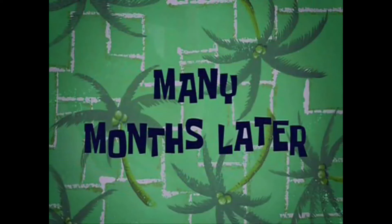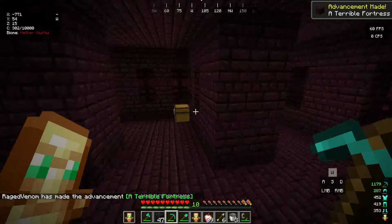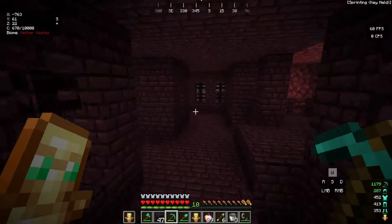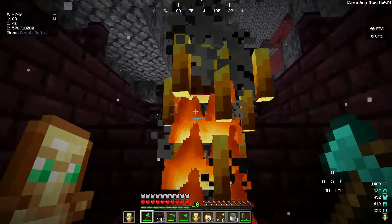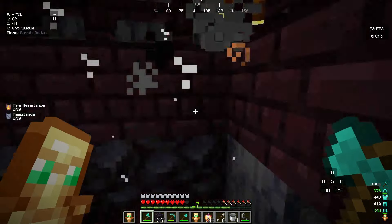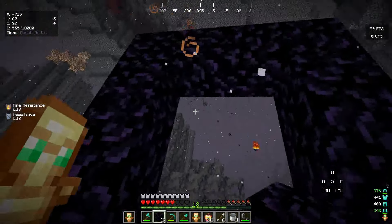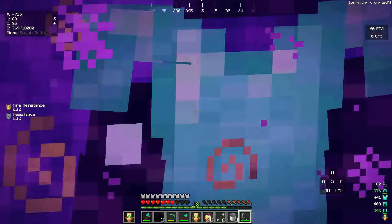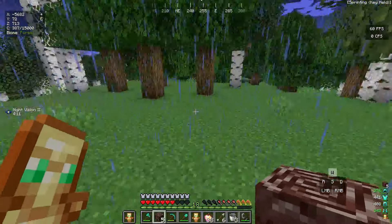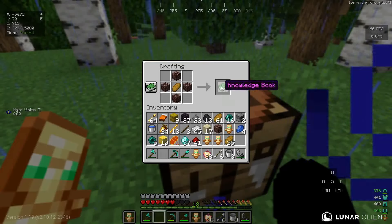Let's go to the nether fortress. We found it! Inside the fortress we need to find the blaze spawner. There's a chest here — not that great. Found the blaze spawner — and there's already a blaze! A few moments later: 12 blaze rods, we got a ton. Let's break the blaze spawner, make a portal back to the overworld. Back in the overworld — old growth birch forest biome. Now: four ancient debris and one bread in the crafting table — we get netherite bread!